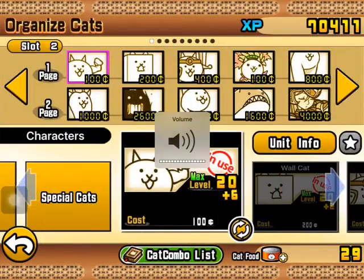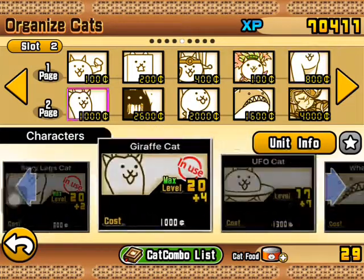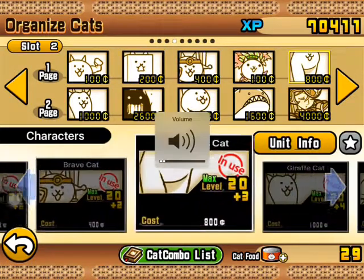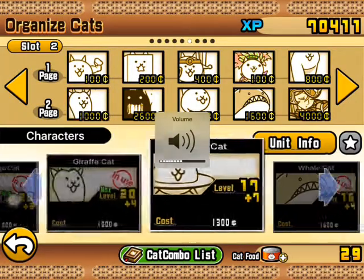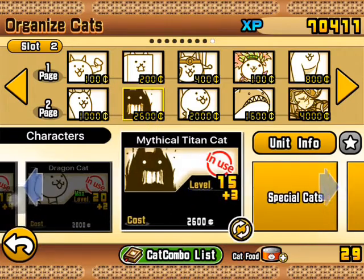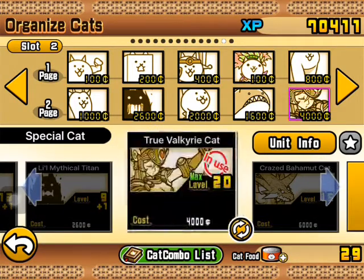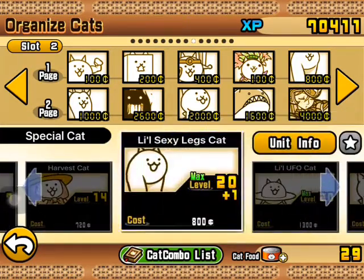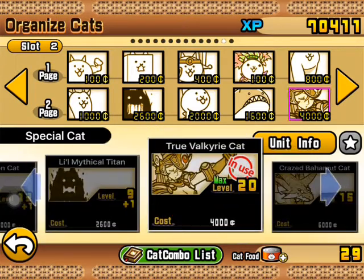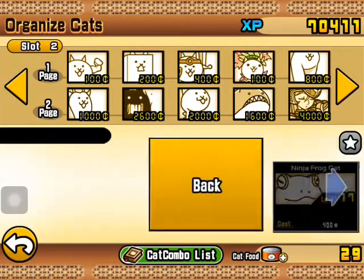All my units are level 20 or 20 plus. My cat is 20+6, 20+2, 20+2, 20+3. It can be level 20 — you don't need to have the classes maxed. My Valkyrie is level 20, but I beat it when Valkyrie was just around level 10 to 12. A level 10 Valkyrie would do just fine in this stage.